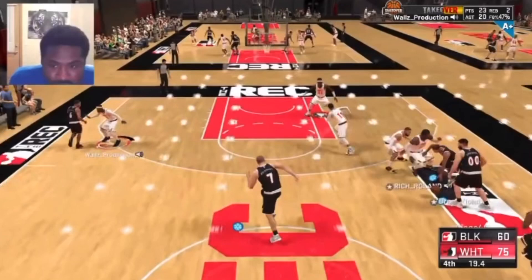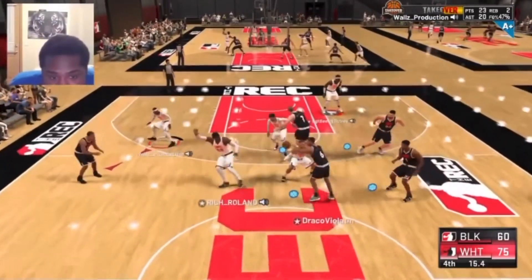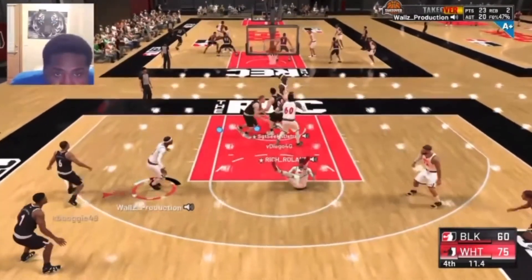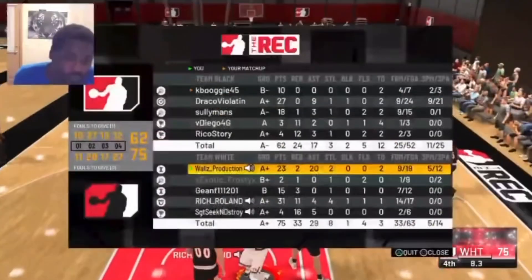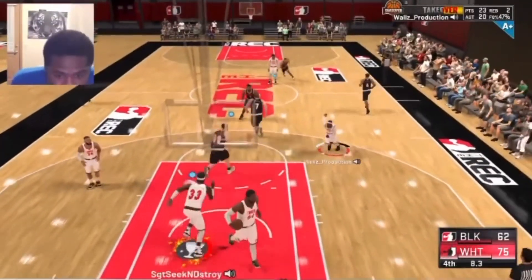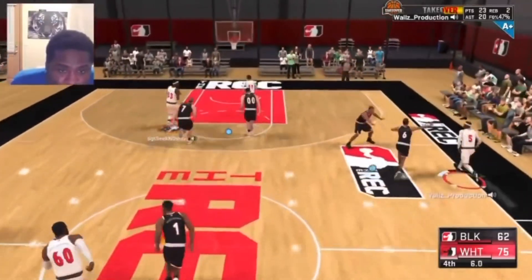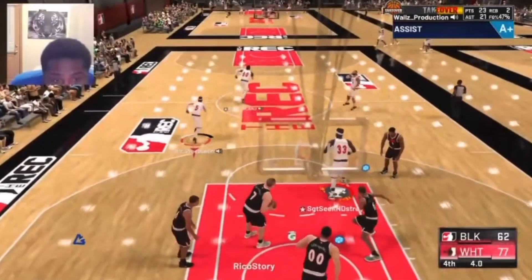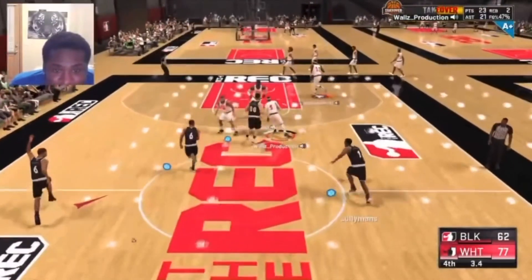For the most part, I feel like at Superstar 2 you should get something notable. I know they're going to give you the option maybe at Elite 1 or Elite 2 to create your own shirt. Then Elite 3 could be mascots, Elite 4 could be special arrivals, and Elite 5 could be more VC or badge points — stuff like that.